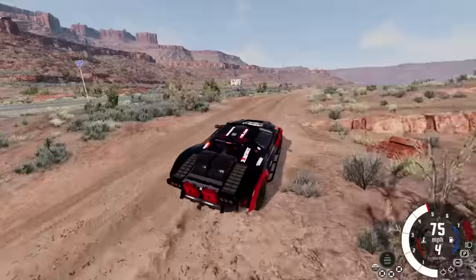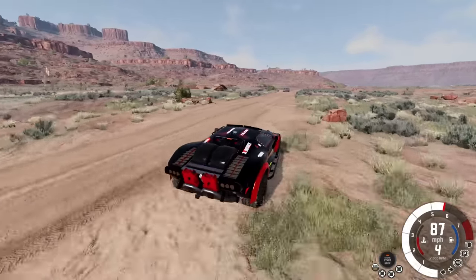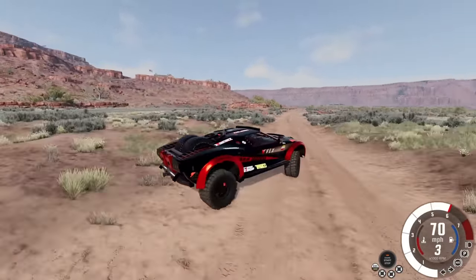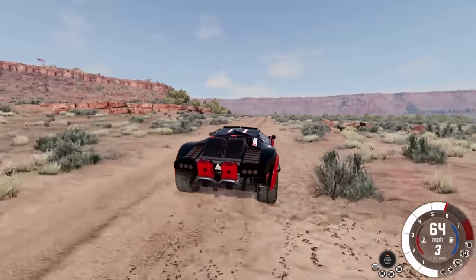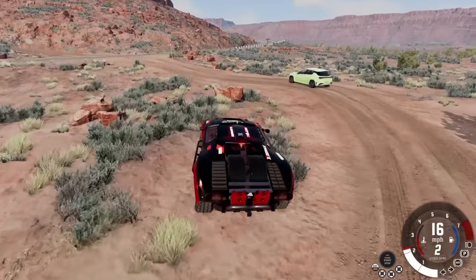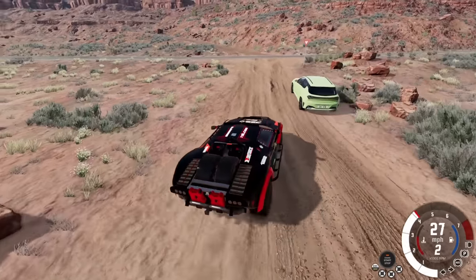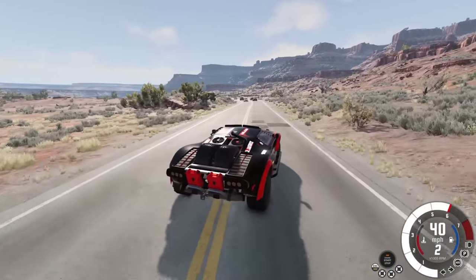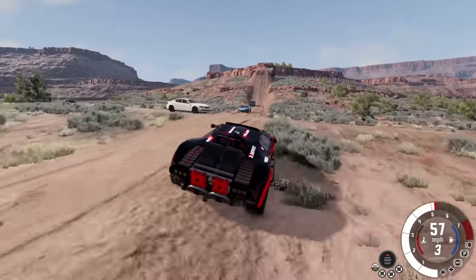All right, we're going through the dunes again — we have to test this thing out over the jumps. Look at that, it handles it perfectly. How's the turning? It gets sideways. This might be my new favorite off-roader, and the bad thing is it's an automation mod. It's not taking anything away from the creator, it's just you don't expect this kind of quality. Okay, here we go — we're gonna shoot up this jump.